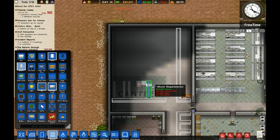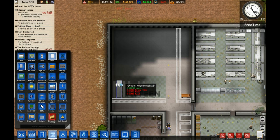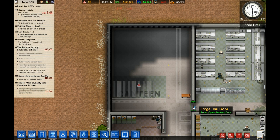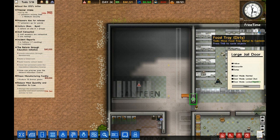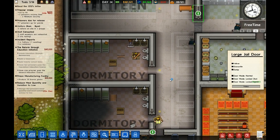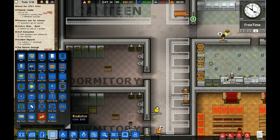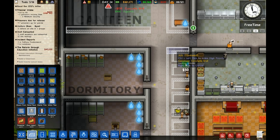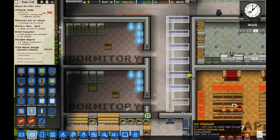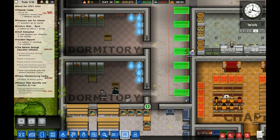We will get some benches and some tables. And this kitchen here should be able to service this area. We'll also add some solitary confinement just in case these guys get out of control.